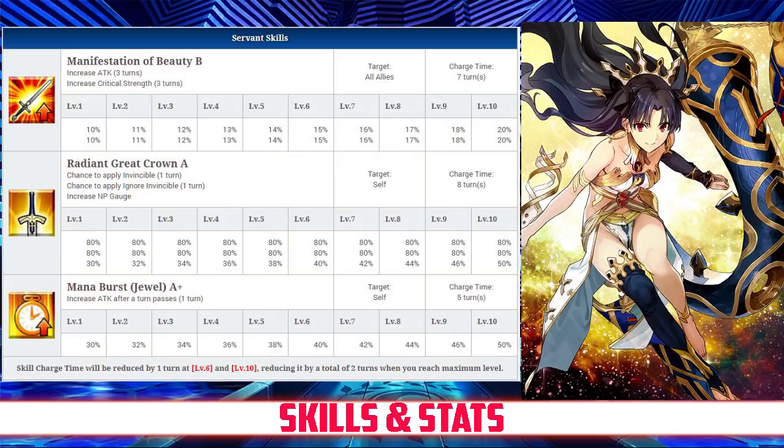Her second skill is Radiant Great Crown rank A. It has an 80% chance to apply invincibility and ignore invincibility for 1 turn, and also increases her NP gauge between 30 and 50%, depending on level.